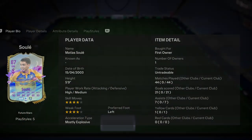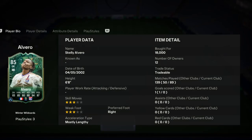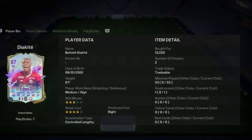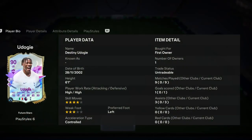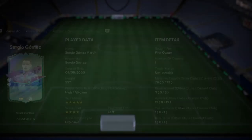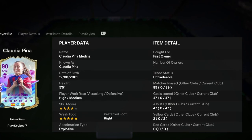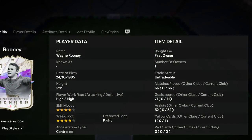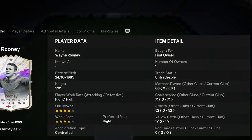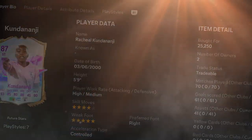With the coins from the Champions rewards we bought Gattuso and Elliot. After 100 games we ended up with an 88-rated team but only 32 chemistry — one point short of the target. All these games Kundenanji was playing with only 2 chemistry. Alvaro played 89 games, Rijkaard 81, Sergio Gomez 79. Main scorers: Claudia Pina with 94 goal contributions in 89 games, and Wayne Rooney with 71 goals and 52 assists in 66 games.